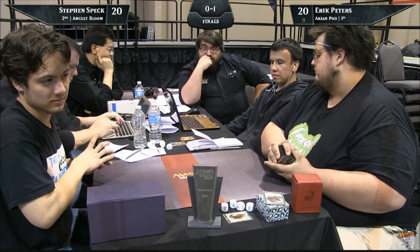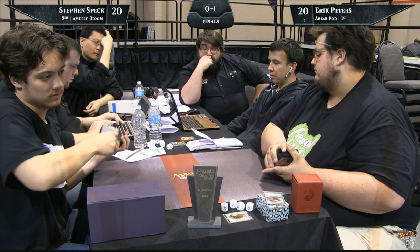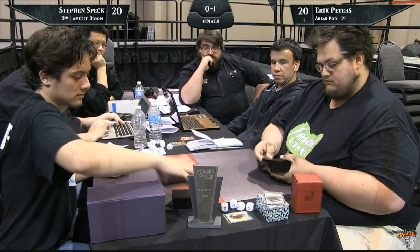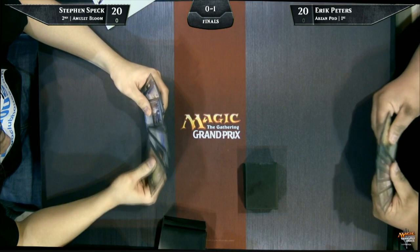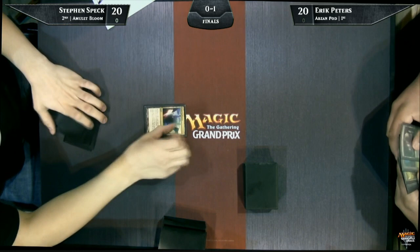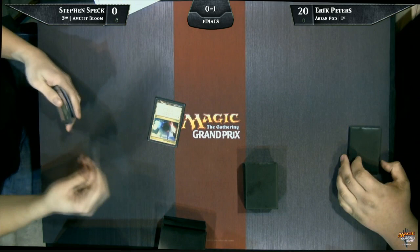He'll probably take out some of his slower, more value-oriented stuff. Linvala I don't think does a whole lot in this matchup. Dark Blast obviously not really a card in this matchup. Murderous Cut kills Primeval Titan so maybe it's okay. Shriek Maw's not a great card here — you don't want to kill the Primeval Titan on your turn. Steven Speck with his Amulet deck gets to be on the play here, and I've got to imagine that's going to be a pretty big upside for him.